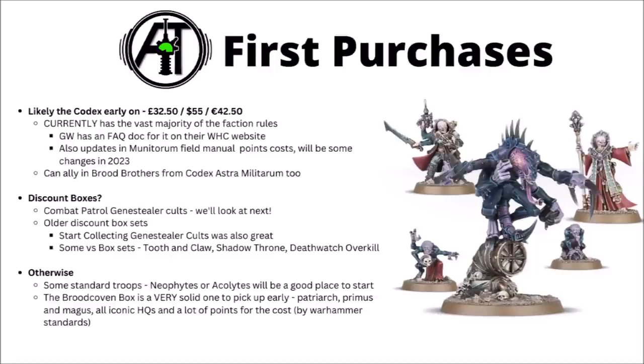Another box set to get very early is the Brood Coven, which gets you the Patriarch, Magus and Primus — three characters for the cost of one box set, which is a great deal compared with the usual £25 or so per character. It fills your HQ slots, adds a sizable amount of points, and these are iconic characters in the lore. It'd be a bit strange to have a whole Genestealer Cults collection without a Patriarch.